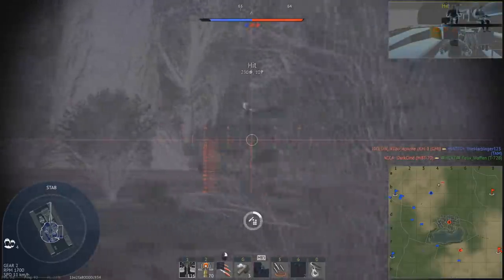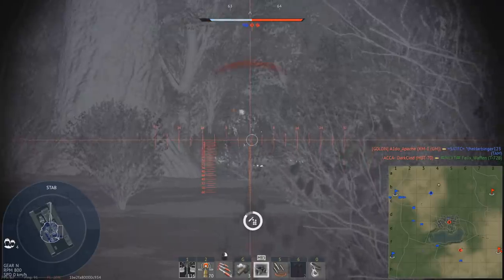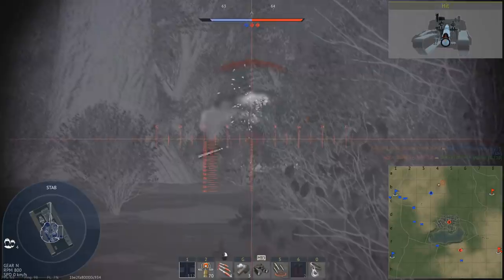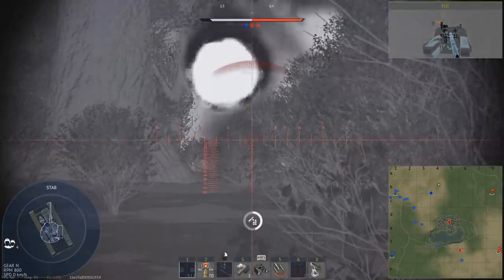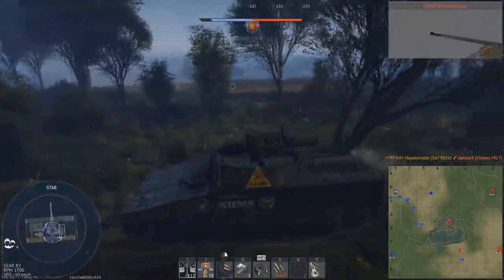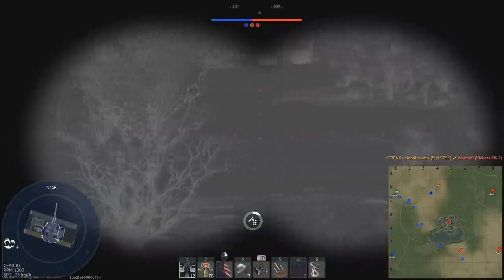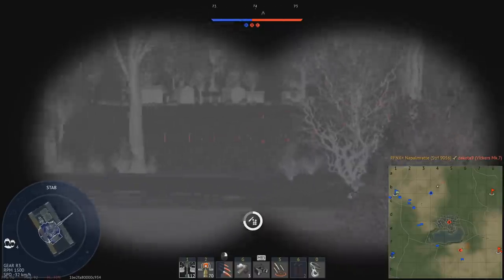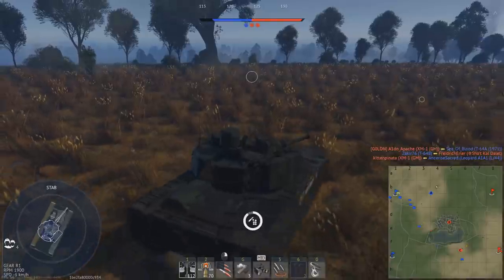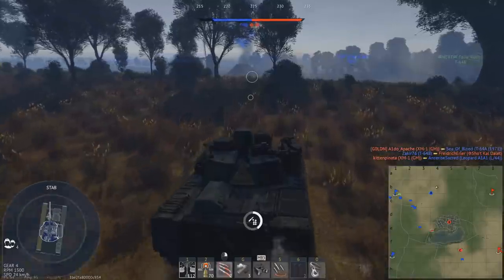It takes quite a while to deploy, which is painful in close quarters because it's top tier — everybody has a stabilizer and thermal imaging. You have thermal imaging as well, in very good quality, not just for the gunner but also for the commander, which is really helpful. This tank can also scout, which is pretty powerful.